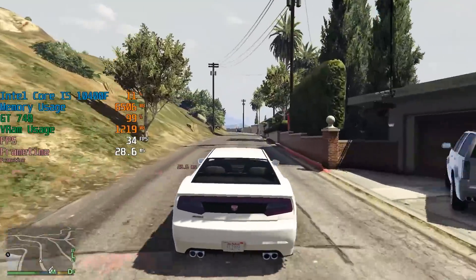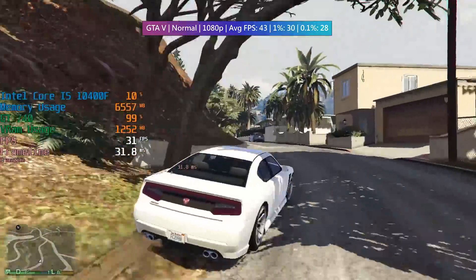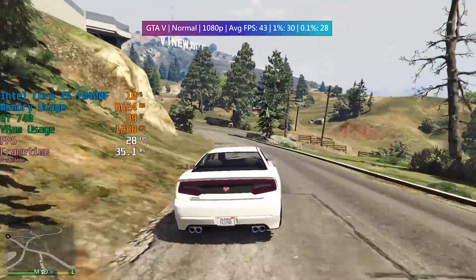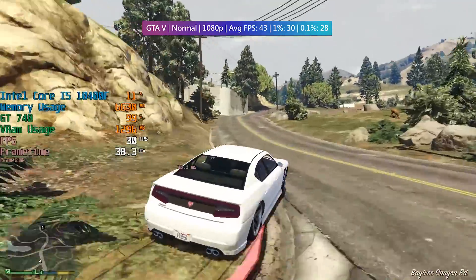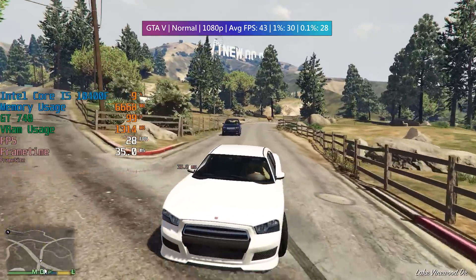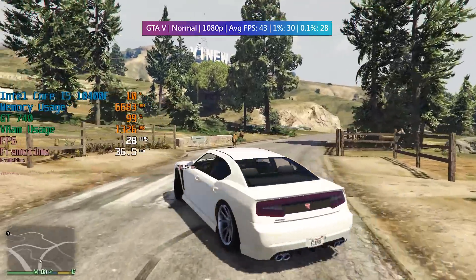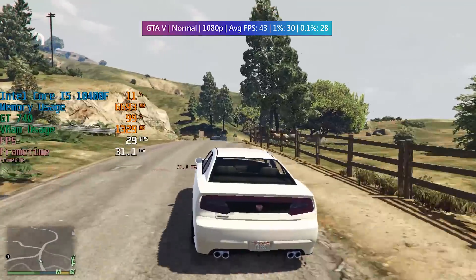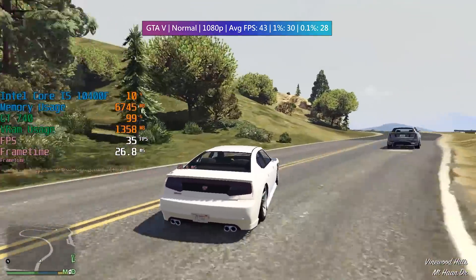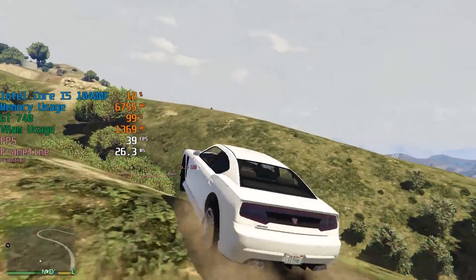In GTA 5, I decided to trade in a 60fps 720p experience for a 40fps 1080p experience instead. Because the game was running so well at 720p, I thought that 1080p would be a breeze for the GT740, and while I was sort of onto something, the game certainly exhibited a few noticeable dips that only got worse as we ventured into the centre of Los Santos. The countryside improves these numbers by a little bit, so if you like causing carnage around a few in-game trailer parks, you'll be more than fine with this GPU.